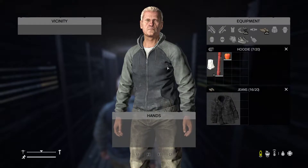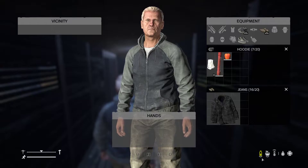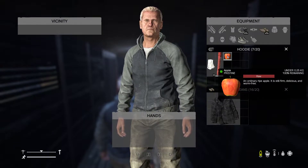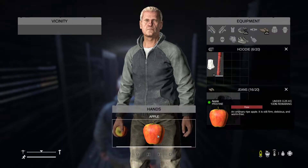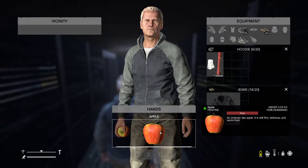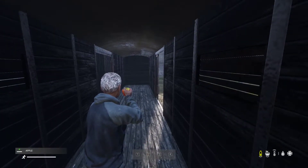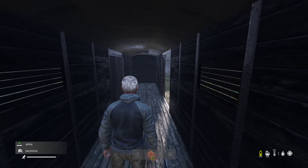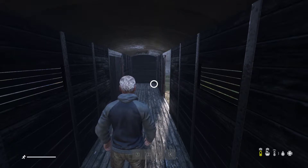Tab — all right, there's my equipment. I have an apple. It looks like I'm thirsty and hungry. How do I eat this thing? I'm aiming with the apple... how do I use stuff? Oh, hold to eat it. Okay, there — I hope that works.